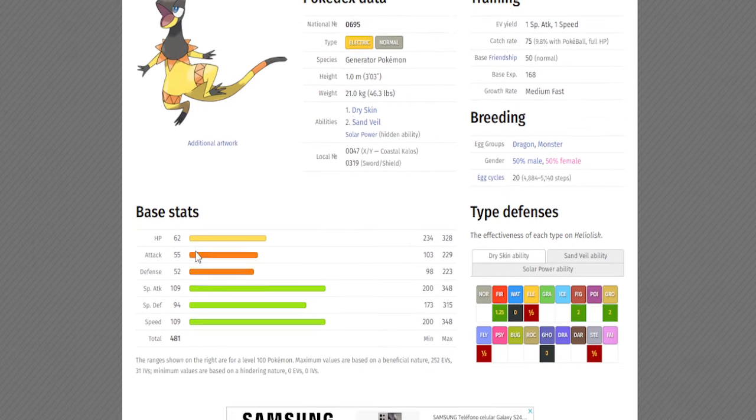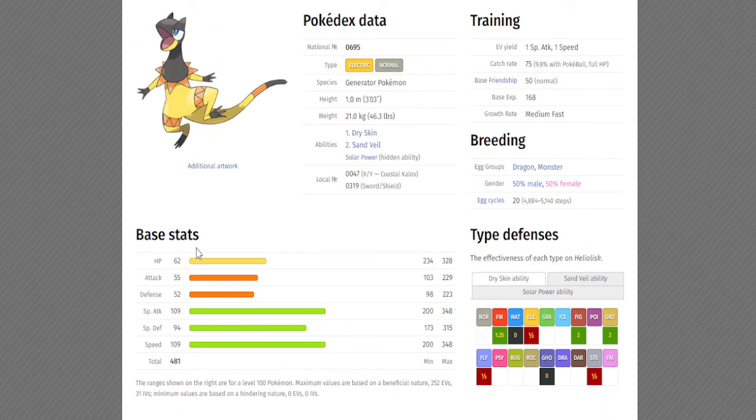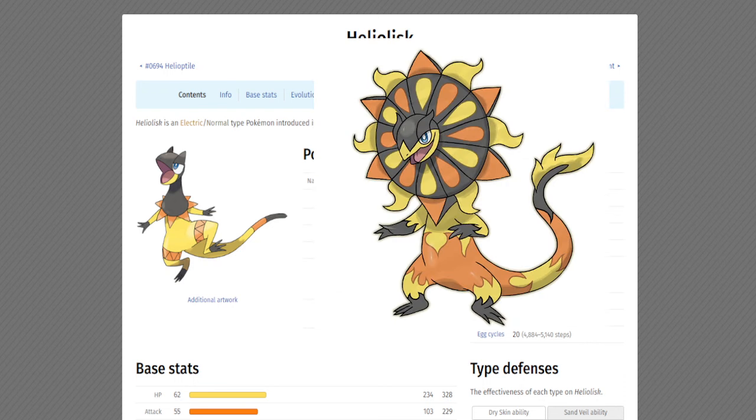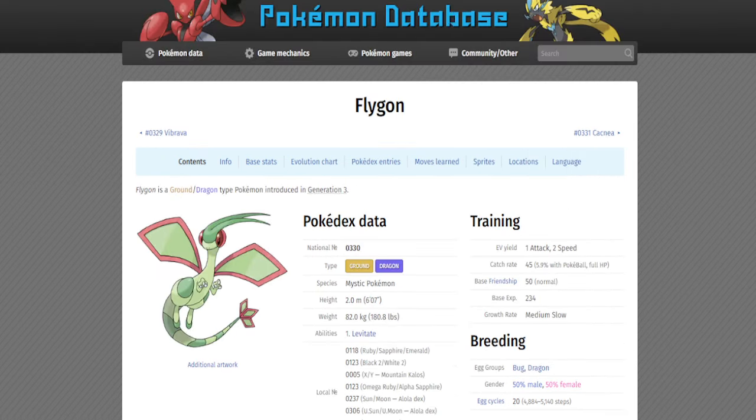The next Pokemon is Heliolisk, which a lot of people underestimate. Even though it has low attack and defense, its special attack, special defense, and speed are not to be messed with. It even has the ability Solar Power — the same ability Charizard uses in sun. Heliolisk definitely deserves a Mega Form. Looking at a fan-made design, its Mega could change it from electric and normal type to electric and fire type, since this Pokemon is based on sun properties. Those two types together are really powerful offensively.